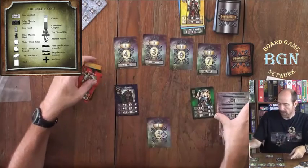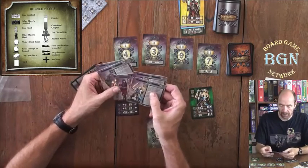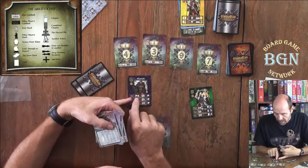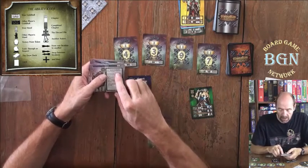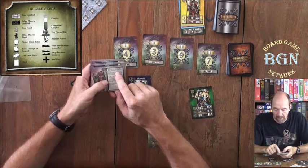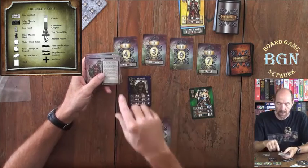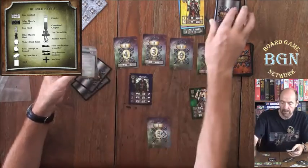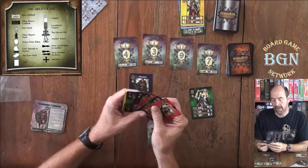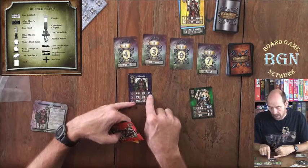There are reference cards for every profession. Looking at the Shaman reference card: it shows a deck, three, an arrow, and a hand. It says draw cards from the deck, then place cards from your hand back on top of the deck. You may put back any cards in your hand, not just the ones you drew, and in any order. At zero Shamans, draw three cards then place one card from your hand on top of the deck.